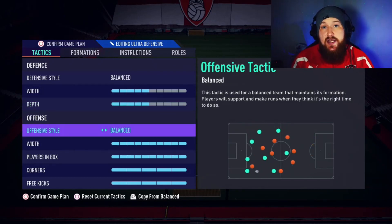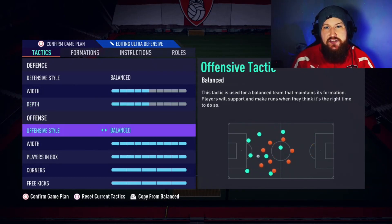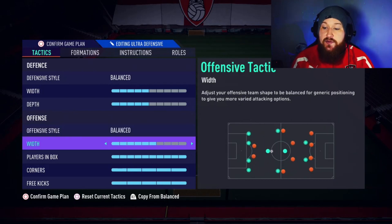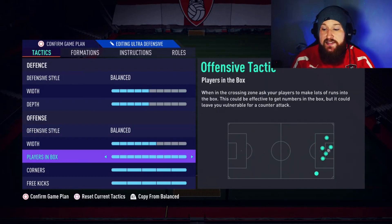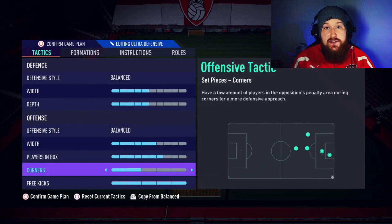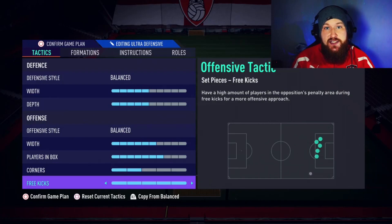Onto the attack — offensive style, we're leaving this on balanced, the player instructions will do all of the work for us. Offensive width, we just want to bring down to 6, a little bit more wider in the attack so we can get those left and right wing backs moving forward. Players in the box I like to leave on 7 to encourage our players to get forward and get some nice attacks going — we don't want to sit back with this formation, it's actually a pretty attacking formation. Corners we leave on 2 bars, and same with free kicks, because we don't want to get caught on any counter attacks if we mess them up.